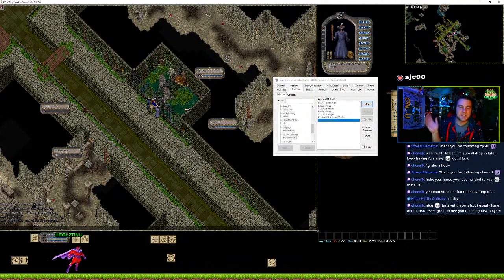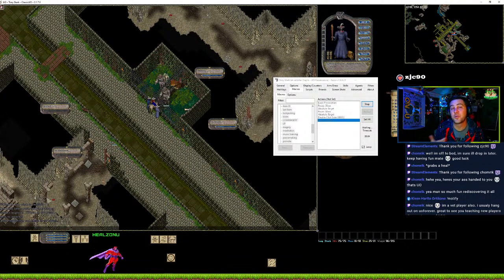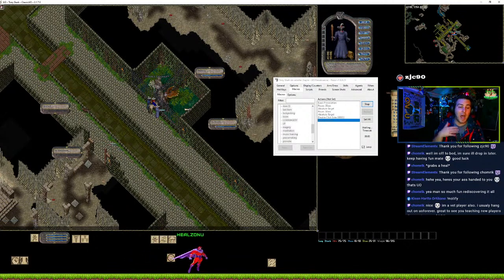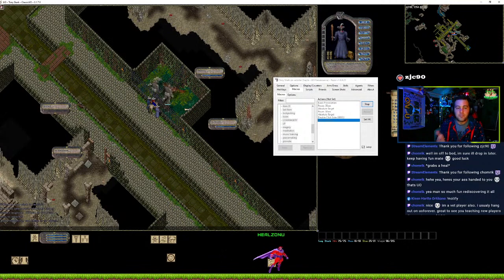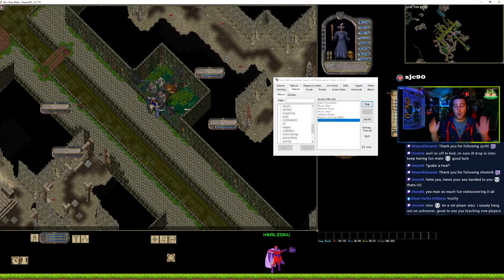By a couple of hours in, you'll probably have 30, 40, 50, 60 skill points built up and you can actually start using it on some creatures. For the sake of this video I'm not going to sit here macroing right now, but that's what you would do to build up your character before just going into the world and hard-balling it.